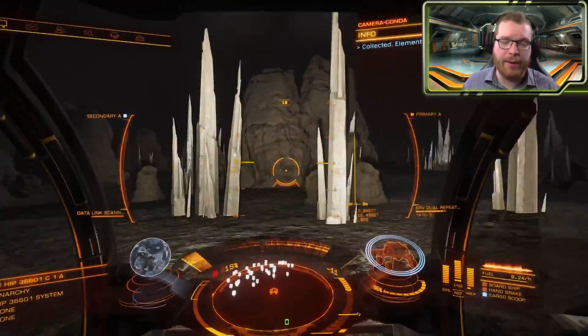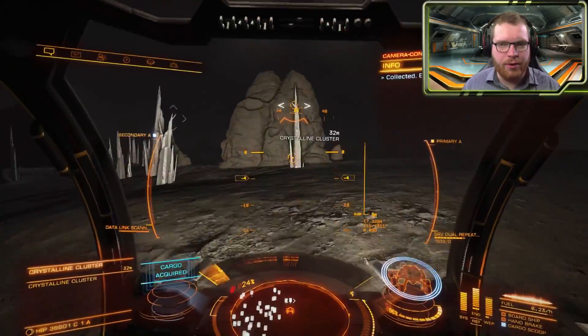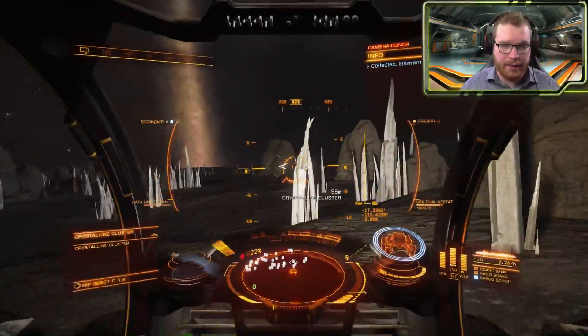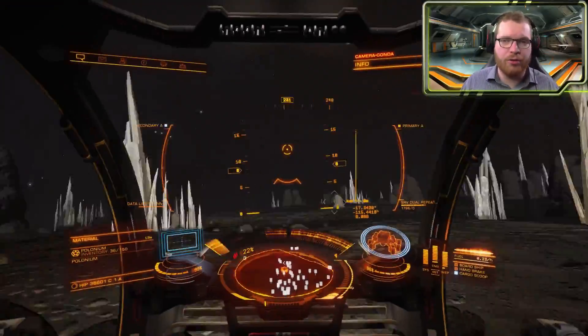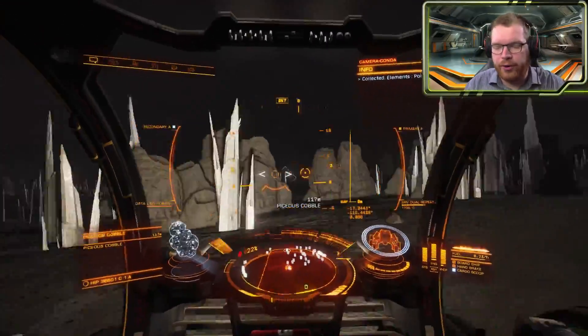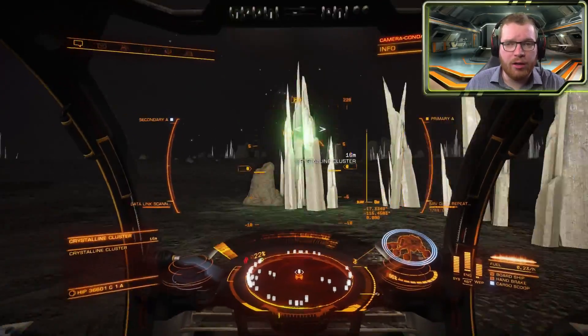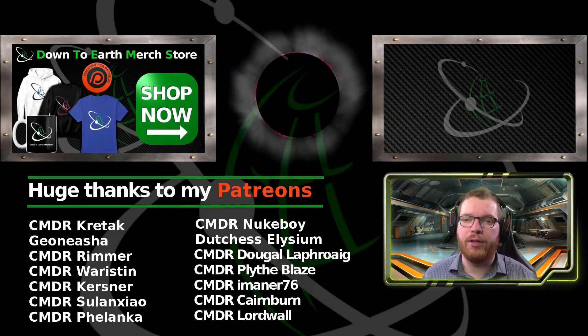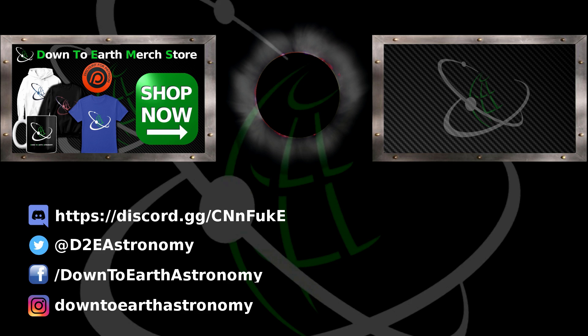Once you have collected all the materials you need, you can either fly back or self-destruct your ship and you will be sent back for free. One final thing — I wouldn't do this if you are only looking for one material. Do this if you are looking for many different materials and want to stock up on all of them at once, spending a few days out here restocking so you have everything you need. If you are just looking for a single material, you would probably be better off going to the crashed Anacondas or just straight-out surface prospecting off a planet. Anyway, I hope you found this video useful — if you did, remember to give it a like, subscribe to the channel, and I'll see you guys in the next video.